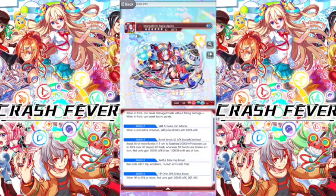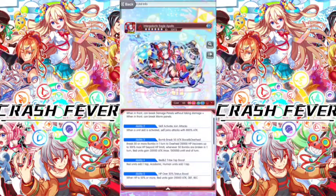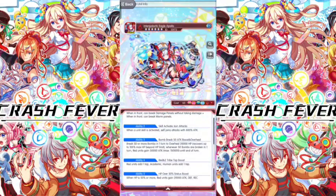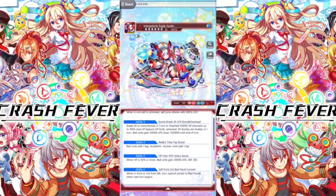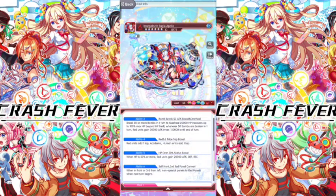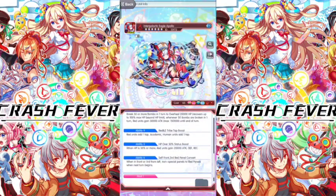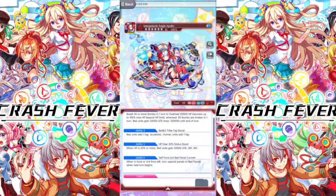Ability three: break 80 or more bombs in one turn to over shield 20,000 HP, recover up to 100% max HP beyond HP limits. When 50 or more bombs are broken in one turn, red units gain 30,000 attack — maximum is 150,000 — until end of turn.